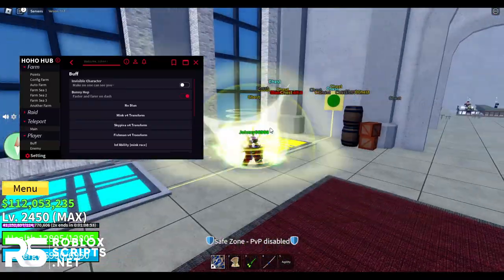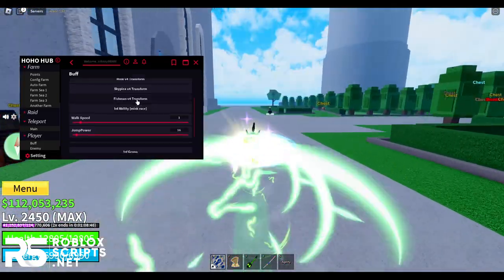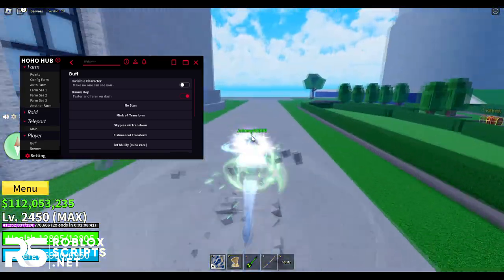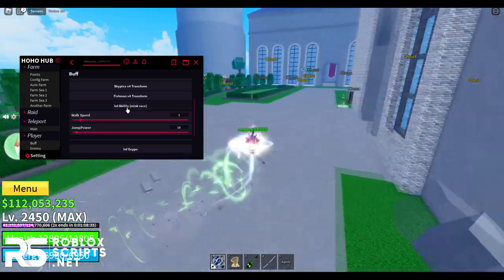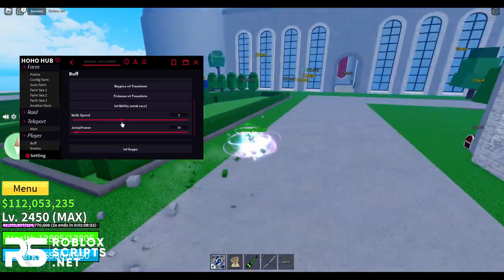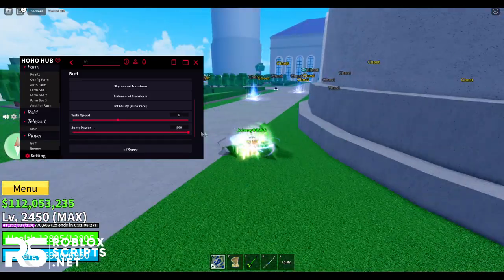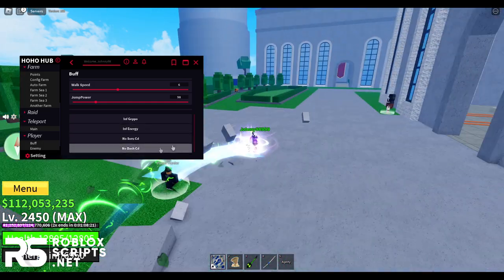You can also enable the Skypea and Fishmen transformations, stacking them all together — we look really OP right now with everything mixed. You have infinite ability with the Mink race, walk speed control to run really fast or slow, high jump, infinite geppo, infinite energy, infinite soru, and infinite no-dash so you can dash infinitely without losing energy.